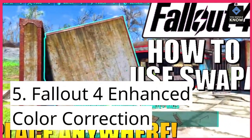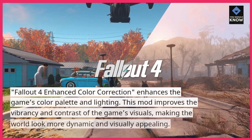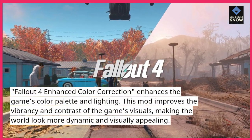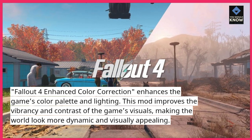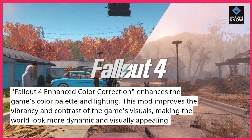5. Fallout 4 Enhanced Color Correction enhances the game's color palette and lighting. This mod improves the vibrancy and contrast of the game's visuals, making the world look more dynamic and visually appealing.